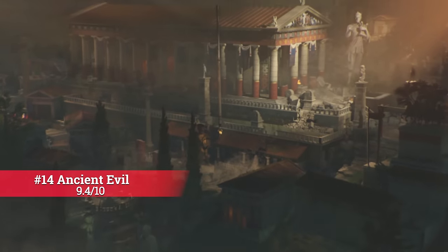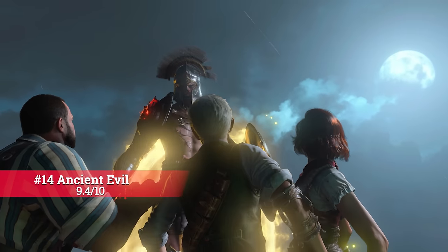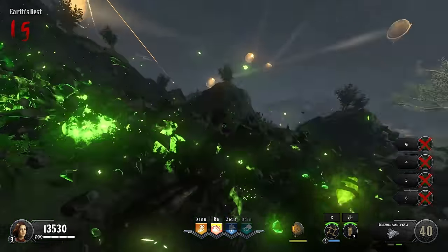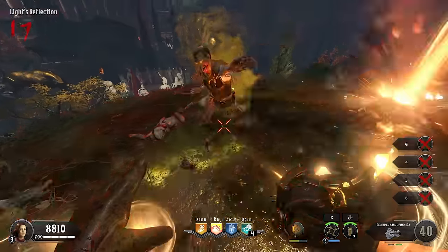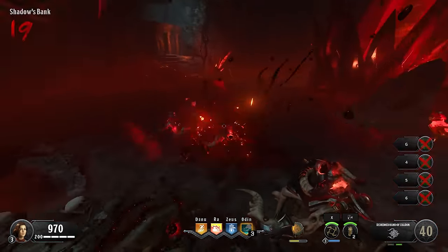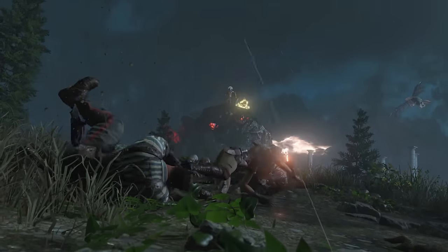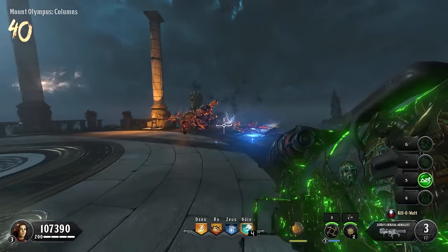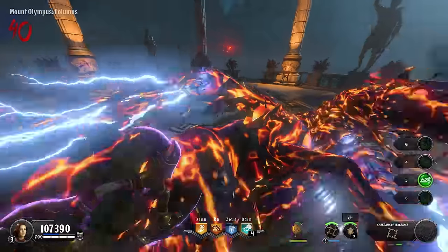Ancient Evil is truly an incredible map. Taking place in the ancient city of Delphi with Pegasus, Perseus, and Medusa appearing, it takes down all the other Chaos Black Ops 4 maps — which for the most part also have the best themes in Zombies. The hands of the gods are similar to the Frozen Dawn, but just done on a better level. The boss fight arena and the boss fight itself I thoroughly enjoyed. I feel like Black Ops 4 was one of the most immersive and epic Zombies games.